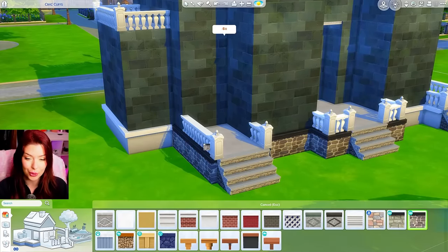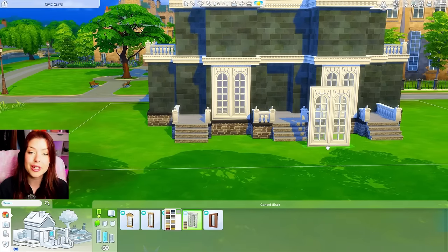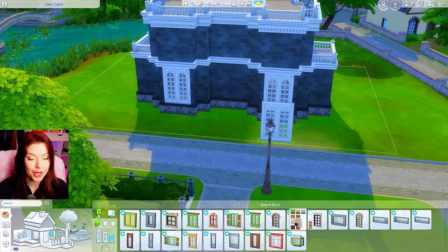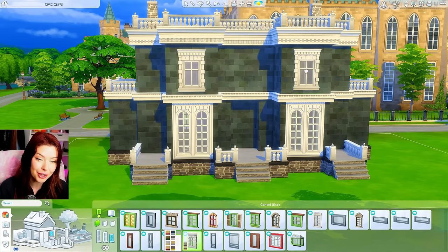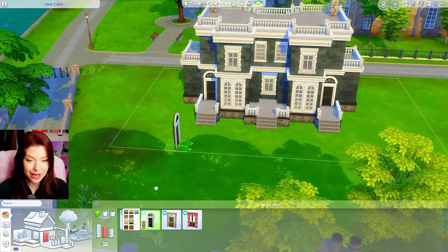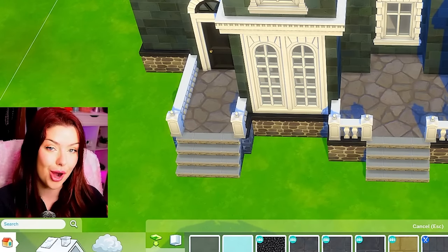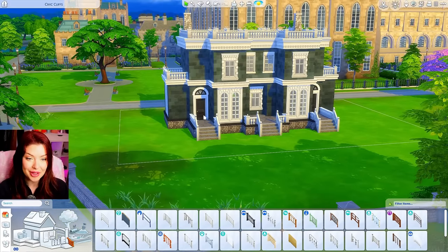For the foundation, I'm thinking either these two from Get Together would probably work. For windows, I should probably keep it cohesive with the same pack. For these bump outs, we can do a medium wall height window and bring that around the side. For the second floor, we can go with a smaller window. Actually, these ones are so much more detailed and pretty — we're going to put those right in the middle. Since they're from the same pack, I don't mind having three different variations of window. For doors, let's try these ones in a black and white swatch. We're only doing two townhouses in this build, so we'll just need two doors.